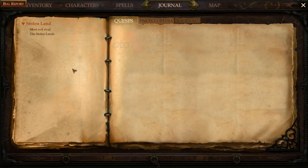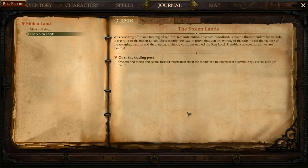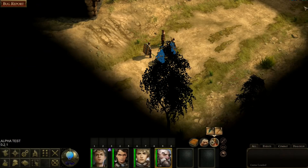Checking the journal: our most evil rival somewhere in the stolen lands is a gnome, Tartuccio, who is our leader's rival for the baron's coronet — dangerous and definitely preparing some nastiness. We must defeat him. Both our hero Racelyn P. Gygax Tuttleworth the Third and sorcerer Tartuccio received from Jamandi Aldori a special task and a chance to get their own barony. First objective: go to Oleg's trading post and get information about bandits.